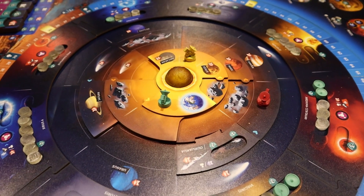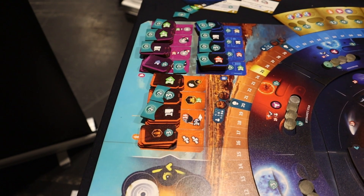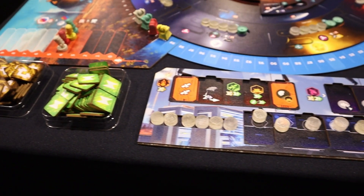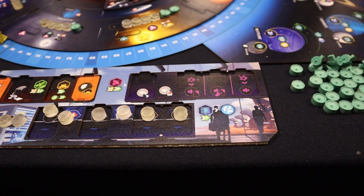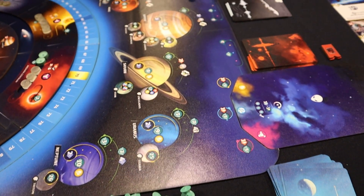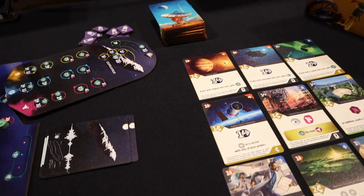On your turn you have a bunch of free actions you can do and one main action. Your main action can be launching a probe and sending it into the solar system. From there you can land on several planets and they give you several rewards. You can also look through your telescope and send signals into several sectors of space to gather data, which you can put in your supercomputer at some point, getting you closer to discovering traces of alien life.